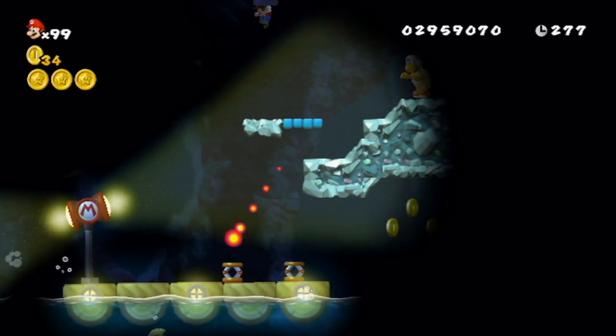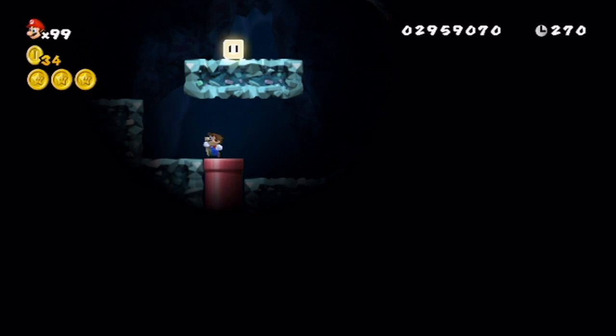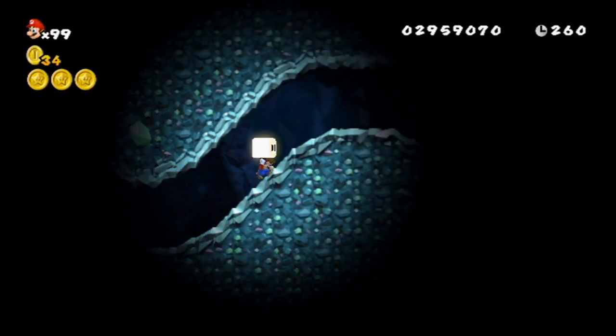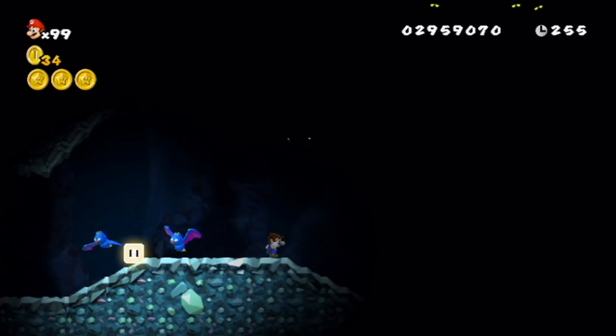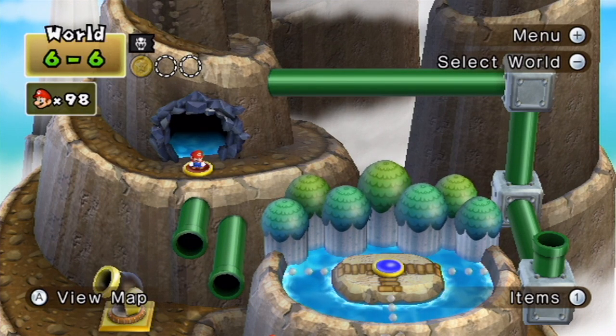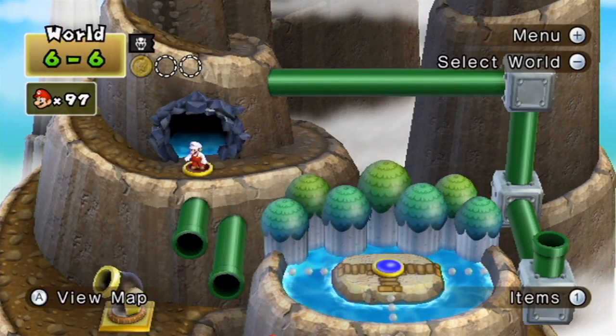I ended up in that pipe, so we're gonna show the hidden exit here. I kind of panicked and just started running but it kind of caught up to me. We're gonna go back again — this time I'm gonna use a Fire Flower. That's what I should've done in the last run but I totally forgot about it. This should help out and I can get rid of those swoopers because they're really annoying.